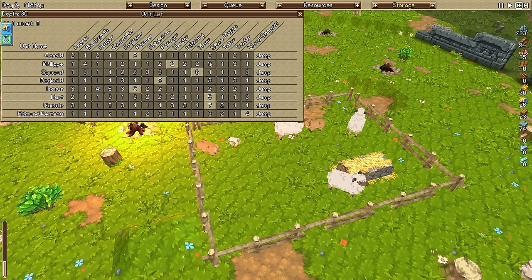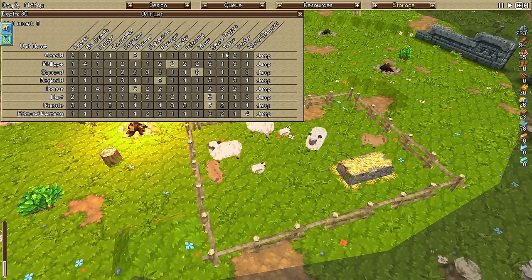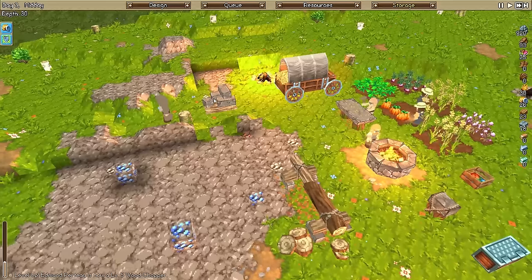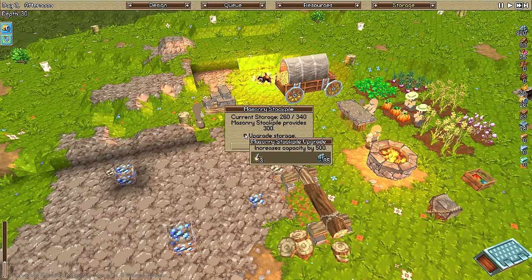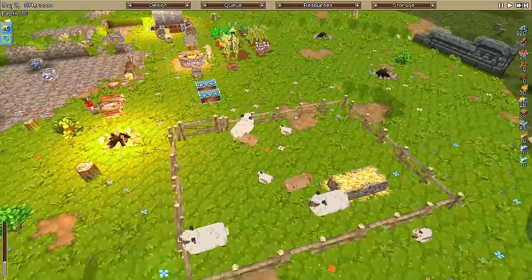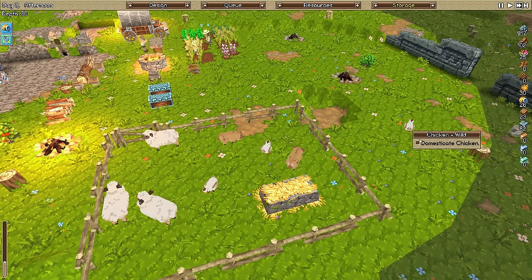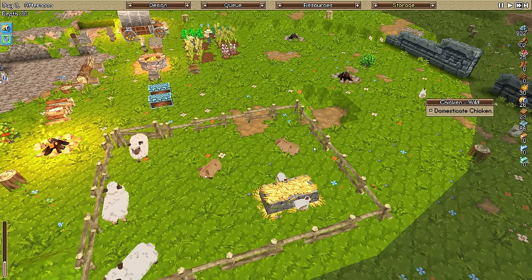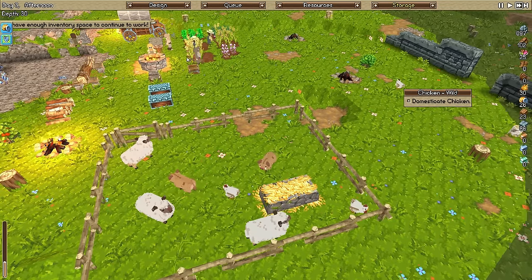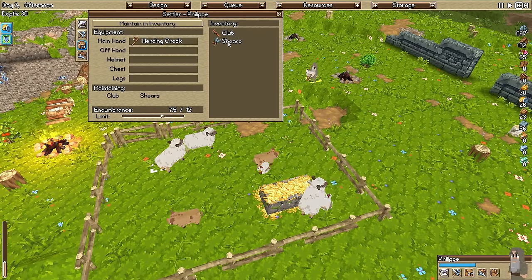He doesn't have anything to do as a blacksmith, so let's just keep him there. Masonry is getting full - let's upgrade the masonry pile. It'll take 35 stone to upgrade, that's fine. These guys are going good. Got a chicken here - why don't you domesticate that chicken? Yay, he got the shears - sweet!